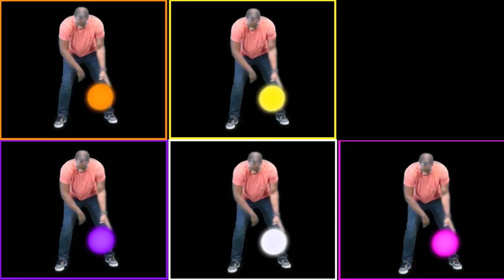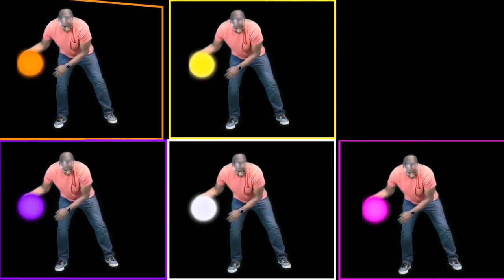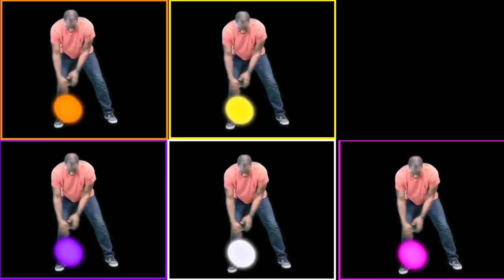Okay, here we go again. Ready? Three, two, one, go! Which Mr. Marcus is dribbling the white ball? Find the white ball. You can do it. Okay. Three, two, one, and freeze.